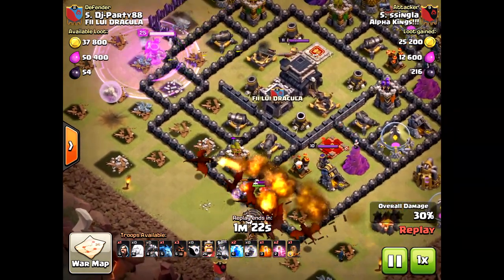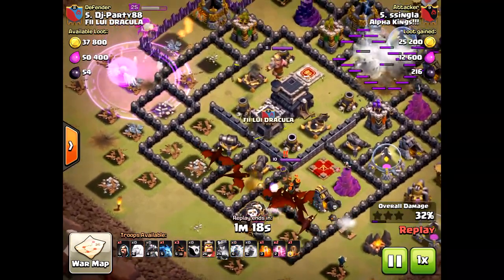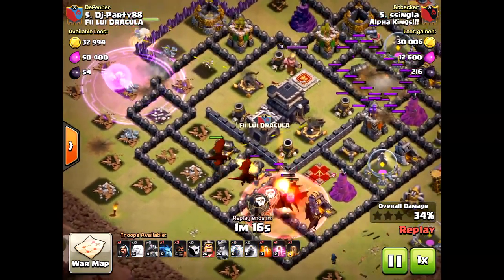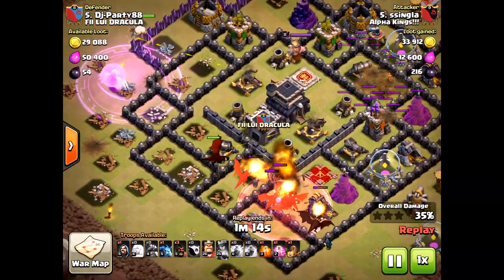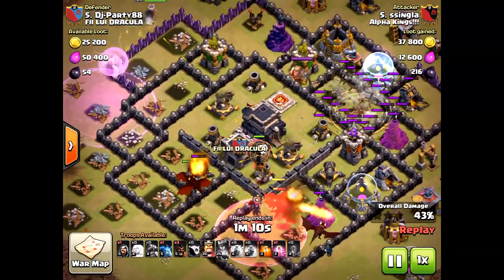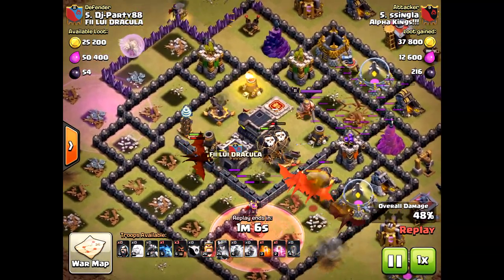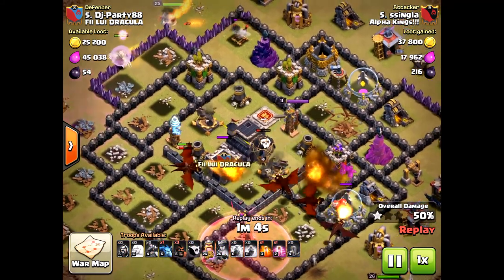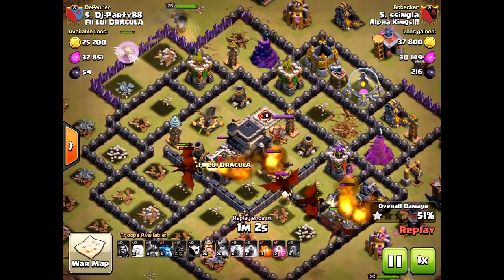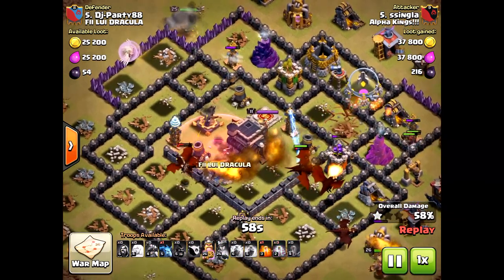This could have been a dangerous attack — dragons, if you don't funnel them properly, will wander off to the sides. But luckily they went right toward that air defense and took it down. He was able to lightning the other air defense, and now he has no air defenses left with tons of dragons remaining. The queen went around the base, but that actually wasn't too bad because there are a lot of defensive structures on the outside.